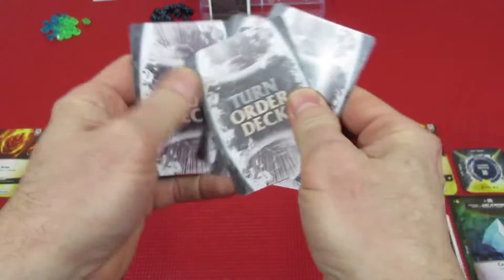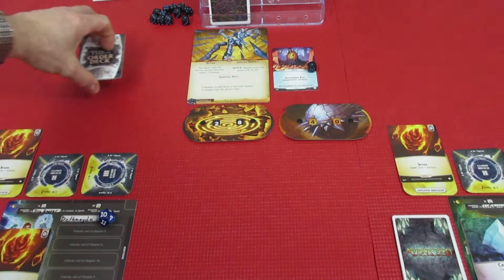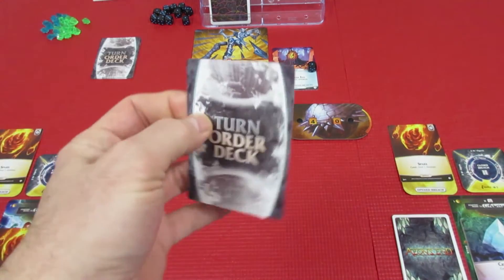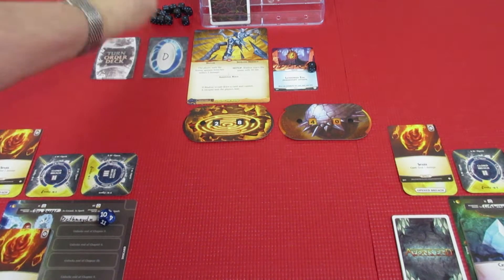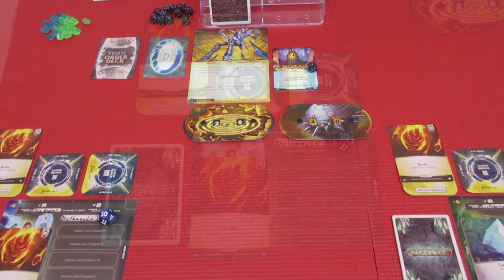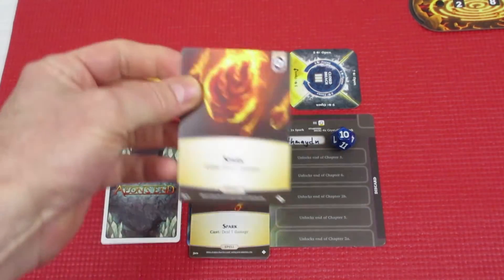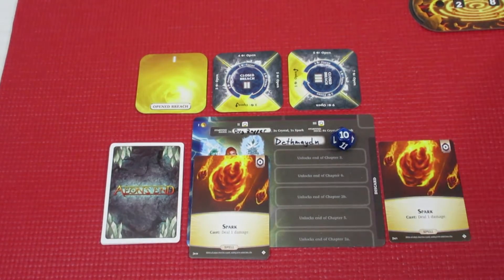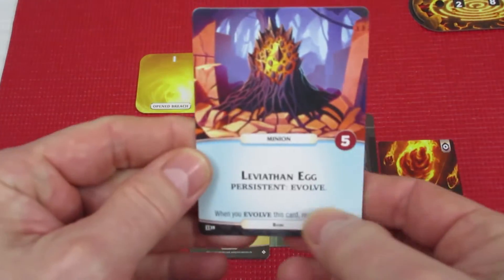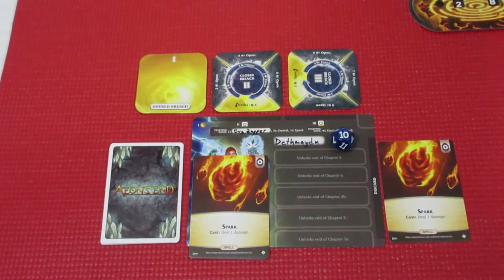I'm really hoping one of our Breach Mages gets to go first so we don't have that Leviathan Egg evolving. Let's find out — Death Maiden. Let's go over to her area and have her take the first turn. Death Maiden has a Spark Spell prepped to open Breach 1. She is going to cast it right into the face of the Leviathan Egg, which only had one health left, and that is going to destroy it so it will not evolve. That card is gone.